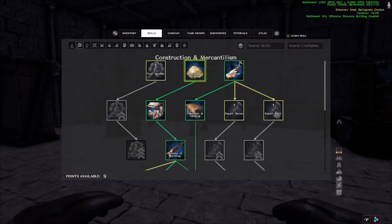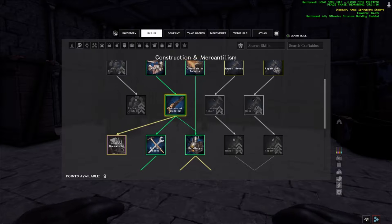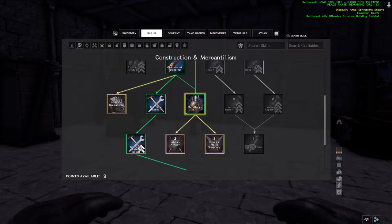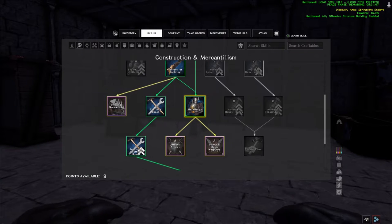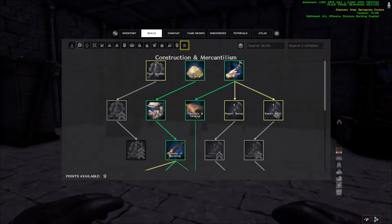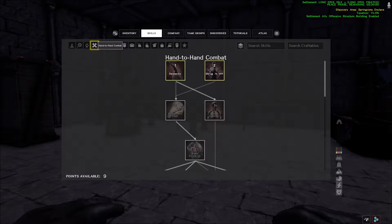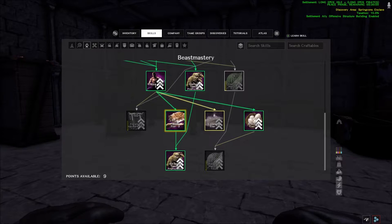Another one I recommend unlocking is Handyman — you get tanning, mortar and pestle, and stuff like that, which helps with other things you build. And if you also want to do metal forging, you're going to need to unlock that node as well. Those are pretty much the construction table skills. If you haven't gone through them already, you should, as they're helpful.